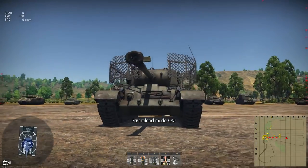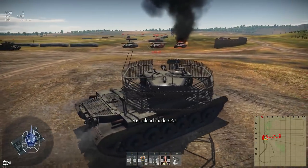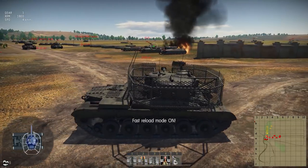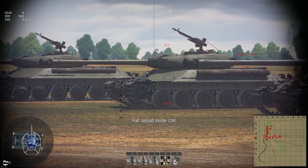Ideally, you simply want to disengage from the IS-6 and flank him. Simply trying to shoot at him through his frontal armor, unless you can manage to get a shot on his commander's cupolas — which are quite small targets — it's not ideal.